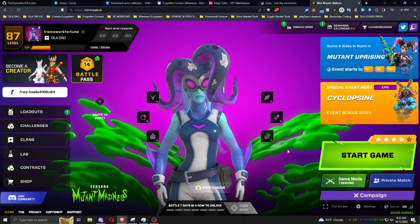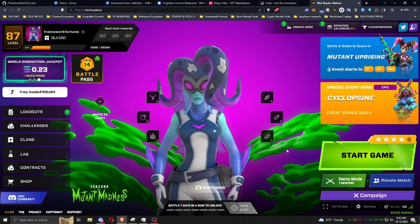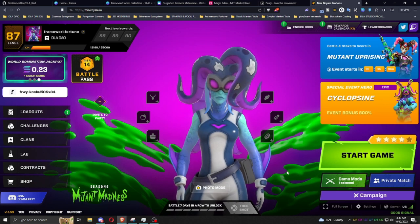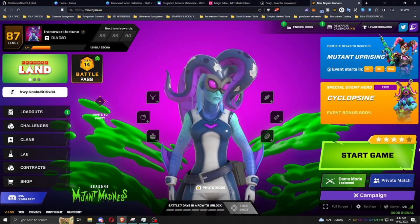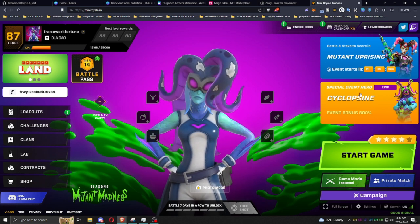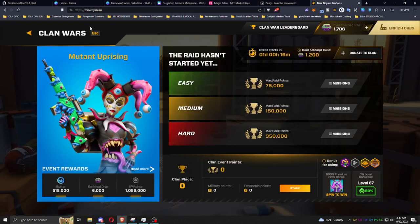All right, I'm going to show you how to get ready for a clan war in Mini Royale. This is going to be a pretty quick video. When you're in your in-game loadout like this right here, to get to the staking, you want to look at the clan war anytime that the clan war thing pops up on the main screen.